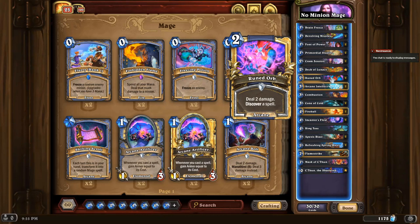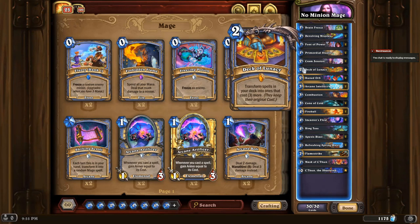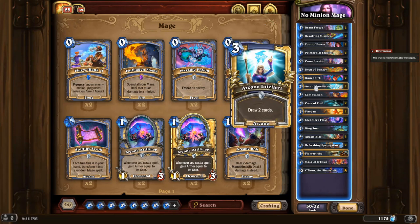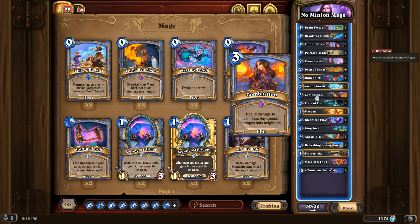We also have Runed Orb, which allows us to deal two damage — choosing the target — and discover a spell. The spell we discover can come in handy later. We also might need to draw our cards to get Deck of Lunacy, so the idea here is to put two of these in, giving us multiple chances to draw it. That is why this deck is only 30 cards — the quicker we get to Deck of Lunacy, the better. We are not using any expanders to get 40 cards in the deck, which is a pretty common thing. This is a very slim deck.